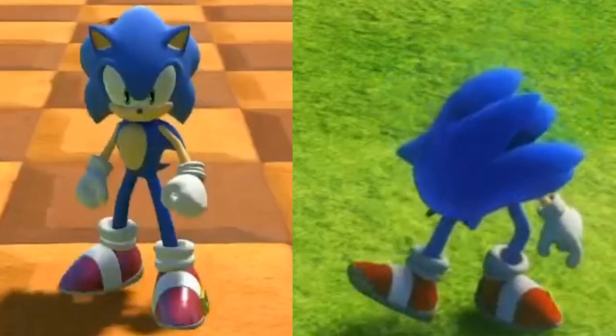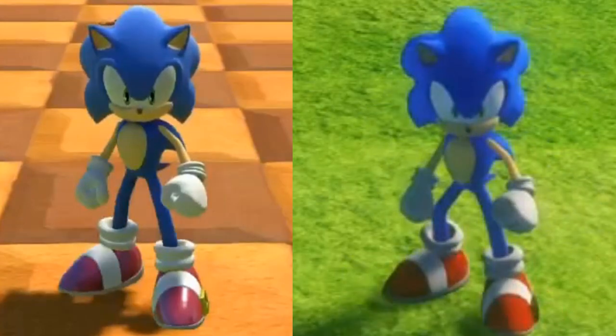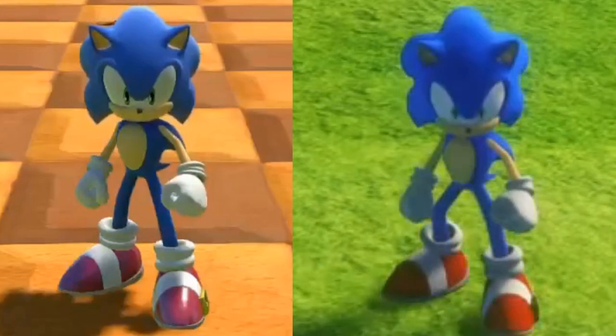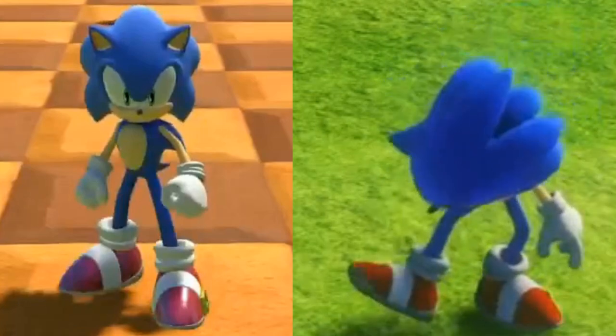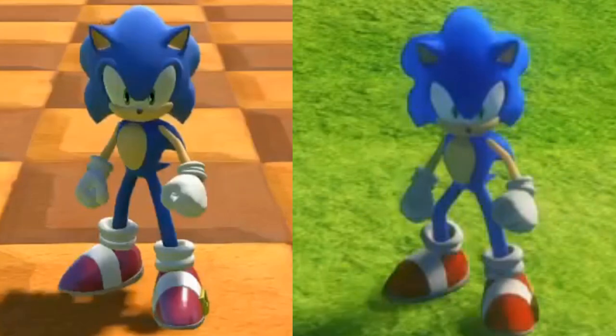An issue Frontiers faces is the subsurface lighting — this is the first time a Sonic model has had subsurface lighting. This is where light diffuses into the skin, like if you hold a torch to your finger and can see straight through it. Only in Frontiers it doesn't work great at some angles. Sonic's entire stomach just lights up with a subsurface glow, which makes him look weird and hollow and not like he's a physical being standing there.